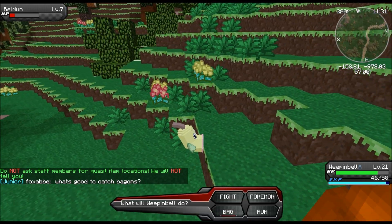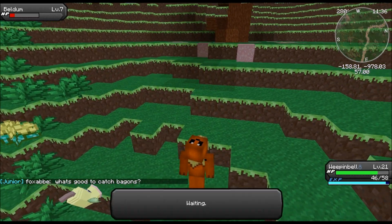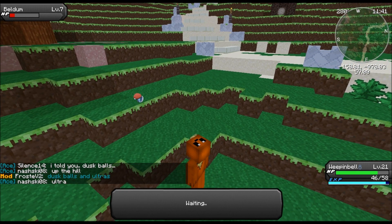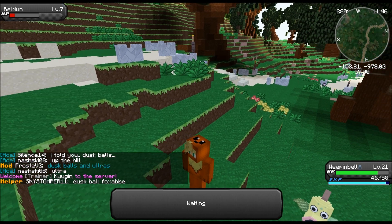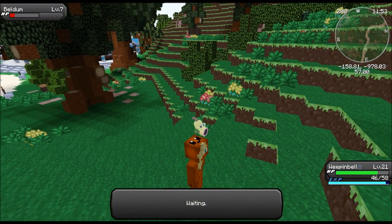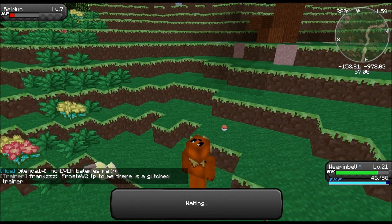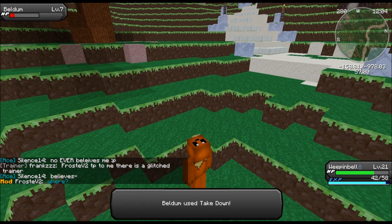It'd be pretty hilarious if we just went for a normal Pokeball and it worked. It's happened before for me, so why not. Wiggle, wiggle, wiggle - if it works, I swear. We have a lot of Pokeballs, let's try to do this. Sorry if catching this guy takes a lot out of this episode - it's just such a good Pokemon to have, you can't turn this opportunity down. And that didn't even wiggle once. Wow.